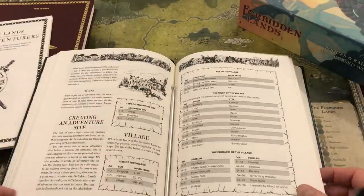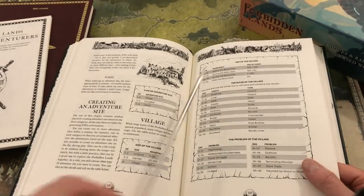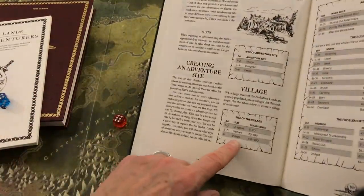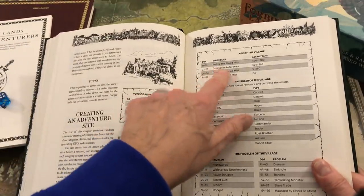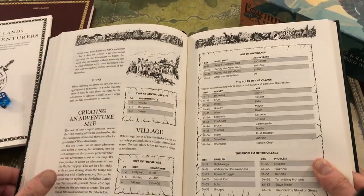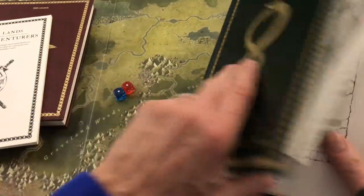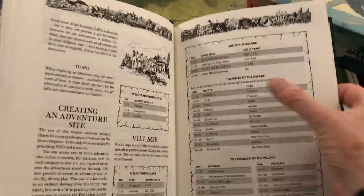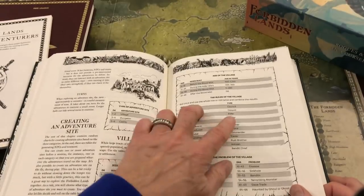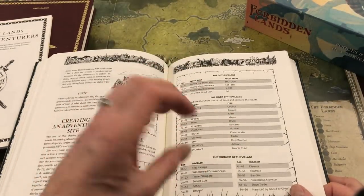So let's go to the village and roll on the tables. We'll do the size — we have a pretty large village, a hundred to four hundred people. And for who is ruling this village, we're rolling on a D66 table. It's a council ruling it and there is bickering. Right away, there's a kind of tension or feud happening in this village.